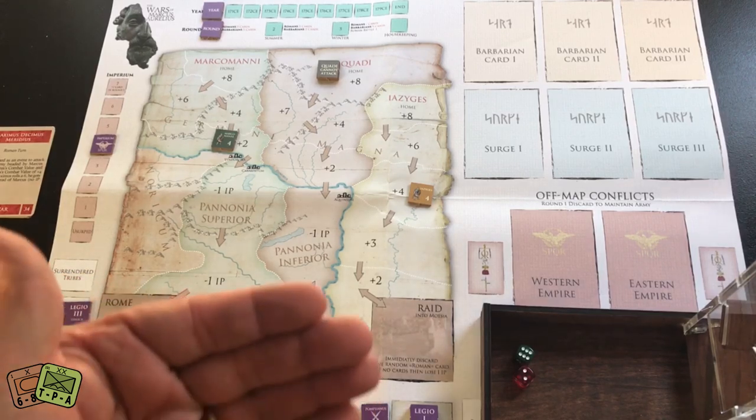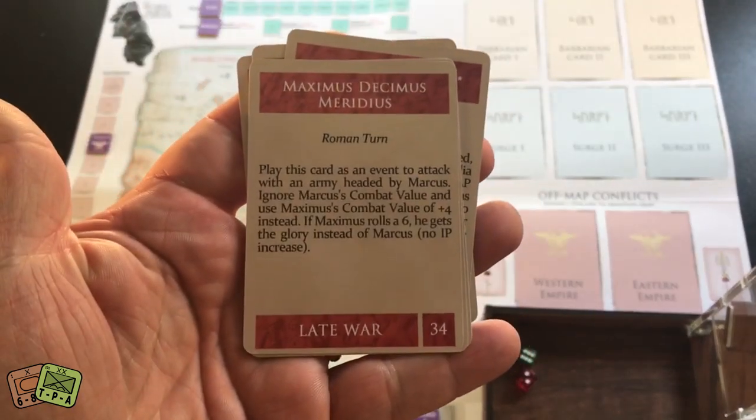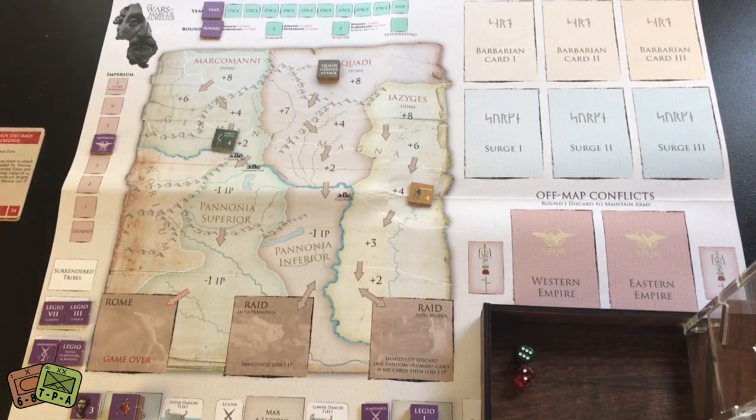Both decks contain Late War cards added at the beginning of 175 CE. It's a card-driven-esque game. Roman cards can be discarded to take actions or you can take the printed event, which usually gives bigger bonuses. From time to time you must simply discard a card to do something—make an attack, put a fort out, increase your Imperium points, etc.